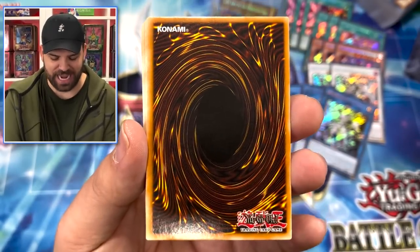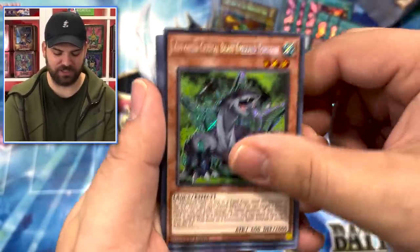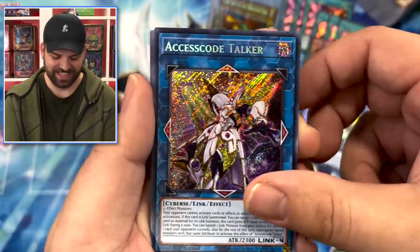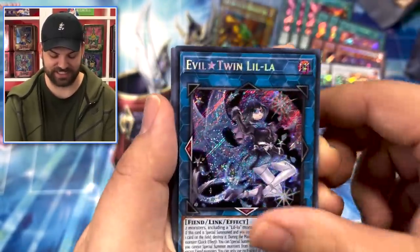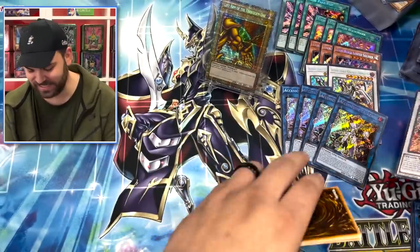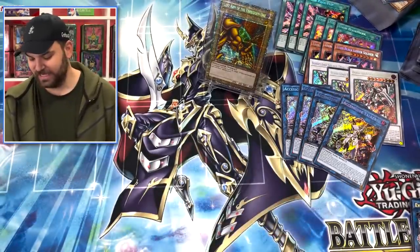Toon Page Flip - we just got stacked Access Code packs! Royal Straight Slasher, Keys to Kill, Chaos Space. Another secret rare mega pack incoming - can we hit the Selene, or maybe just maybe the starlight? Give it to us Kaiba! I've already seen one starlight today - this is crazy how Selene is avoiding us. Oh my god - Toon Page Flip, Fusion Destiny, Access Codes for days. Borreload in the same box! Oh this is nutty - Chaos Space, this card's pretty crazy!